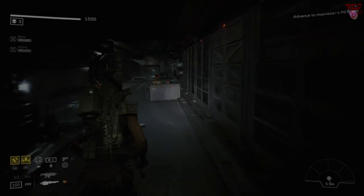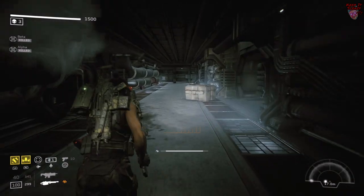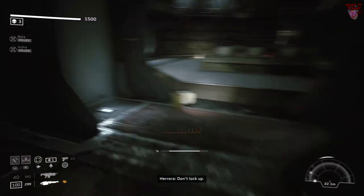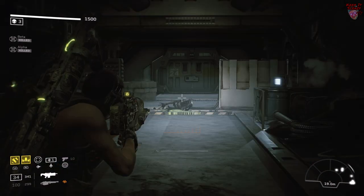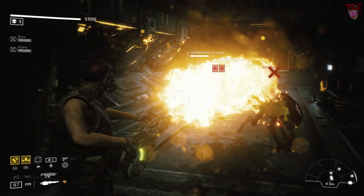In Priority One Ingress, trigger the battle and then run all the way back the way you came. Whenever you get to this opening, that's where you guys want to hunker down and do battle with the Xenos. This way you don't get overrun from the front and the back and you can have one straight alley to take them all out.